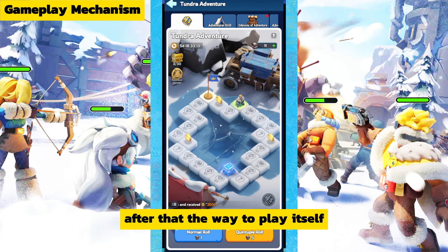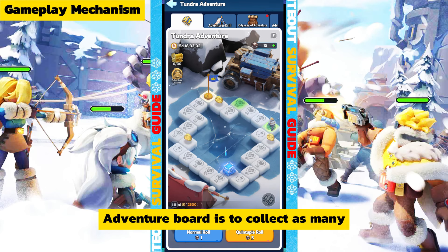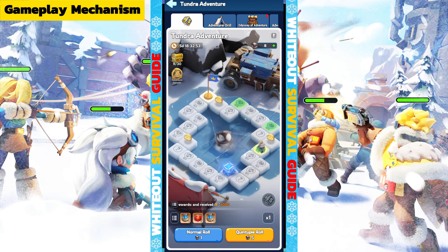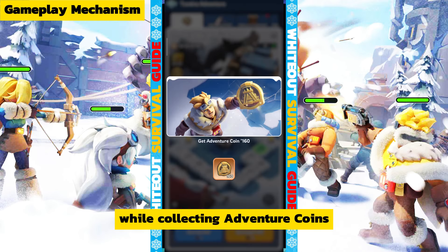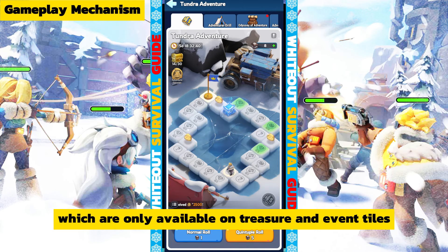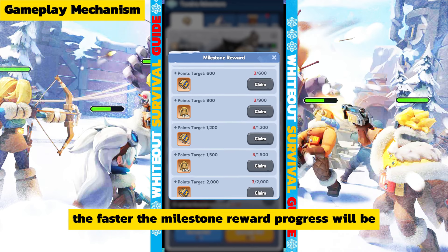The way to play is simple: your main goal in Tundra Adventure is to collect as many adventure coins as possible by rolling the dice and walking around the board. Adventure coins are only available on treasure and event tiles. The bigger the dice number you get, the faster your milestone reward progress will be.